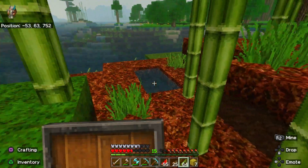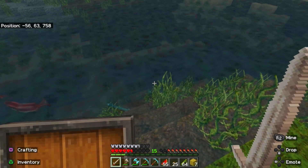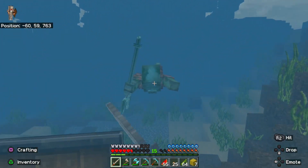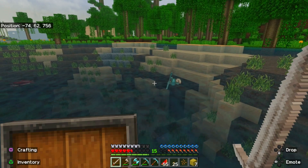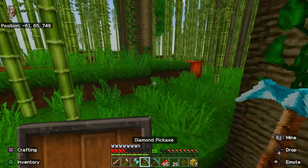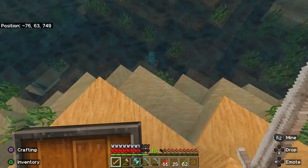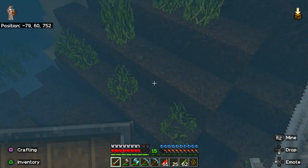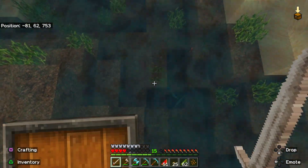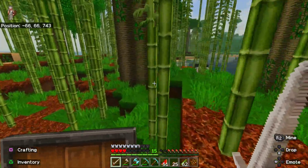Oh god, it's a drowned with a trident — I wasn't expecting that to be here. I wasn't really prepared for this but I'll take him on anyways. Too easy. There's another one — ow, ow, nope — abandon! Eat, get my hunger up. Alright here he is, let's go down and get him, he's low. Did I get the drowned's trident? No I did not.